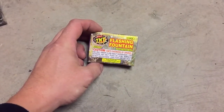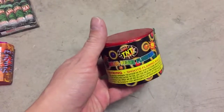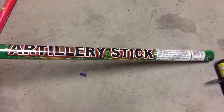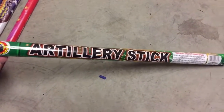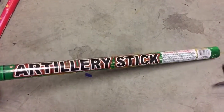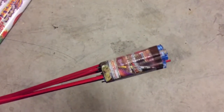Also got a well-flashing fountain, something for the kids. Found a 48-shot color pearl — something to play with again. And I got this artillery shell kit by Great Grizzly — I'm really curious about this. I bought it in a package deal off Craigslist, so kind of excited to see what this thing's gonna do. Also a green wave and a 10-shot Roman candle with crackling comets.